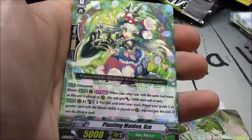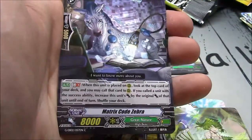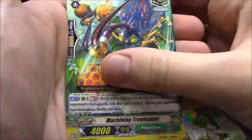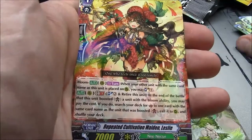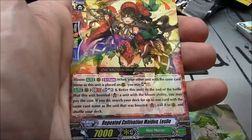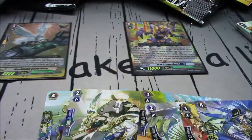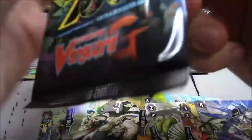Coluna Musketeer Elma, Planting Maiden Ozu, Matrix Code Zebra, Vulgar Blister, Machining Treehopper, Repeated Cultivation Maiden Leslie, and Bond Protector Musketeer Ontero. Definitely happy to get the second copy of Ontero.